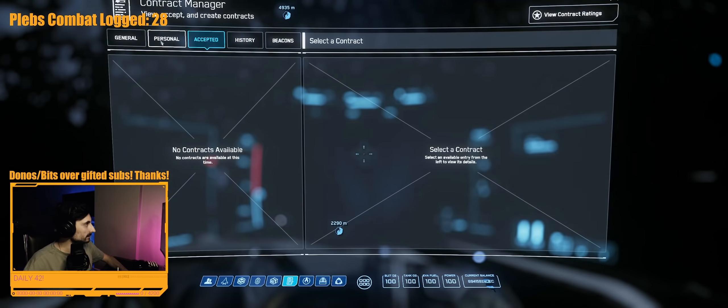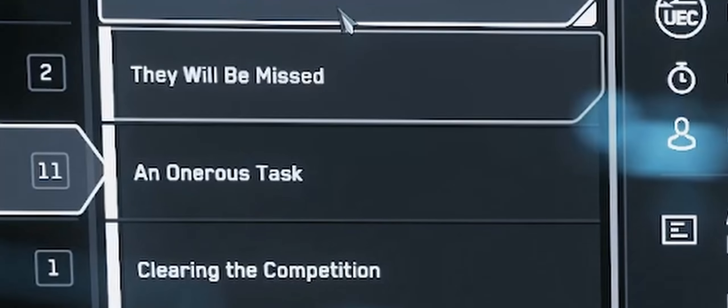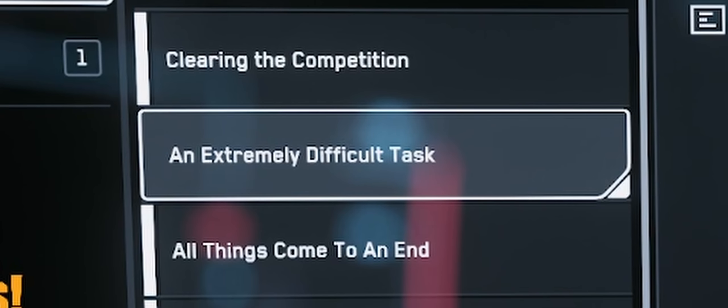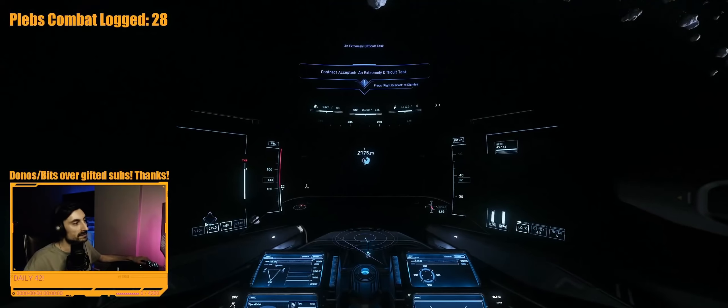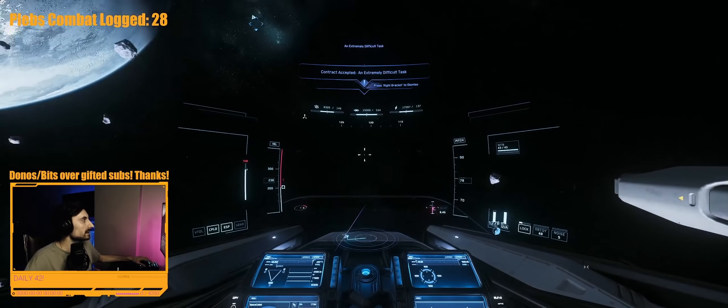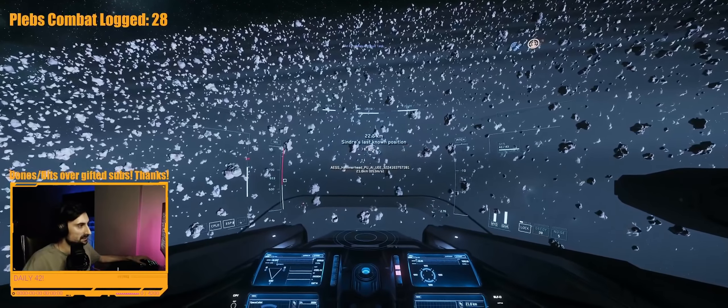When you are done with the grind, start looking for missions called an Anaris Task or an Extremely Difficult Task. Those are the same missions with different names and in essence they are criminal side ERTs where you have to kill a hammerhead as your objective.